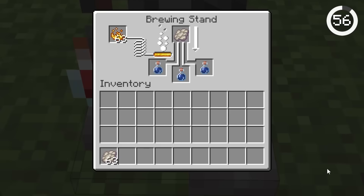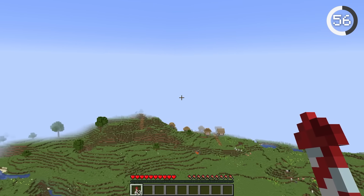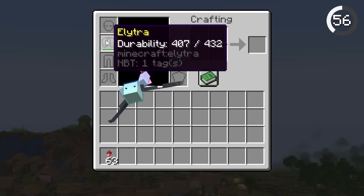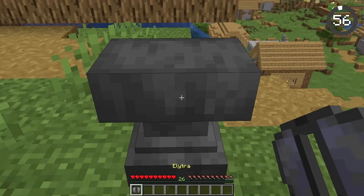You may know that phantom membranes are needed to brew slow-falling potions. But they also have a hidden use. When flying long distances, your elytra will lose durability. And if you don't have mending, phantom membranes can be used instead to fix your elytra.